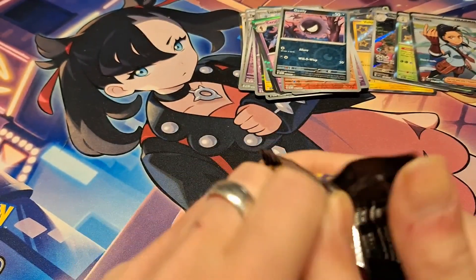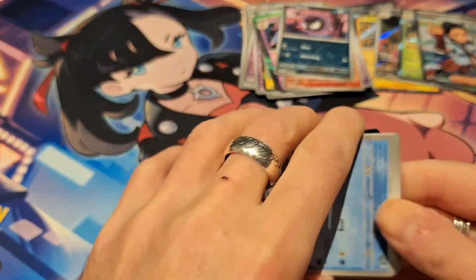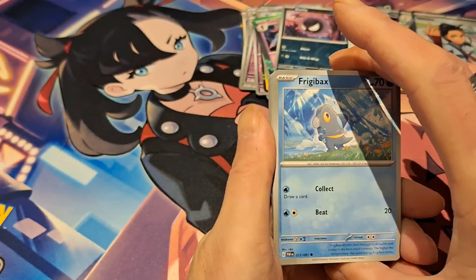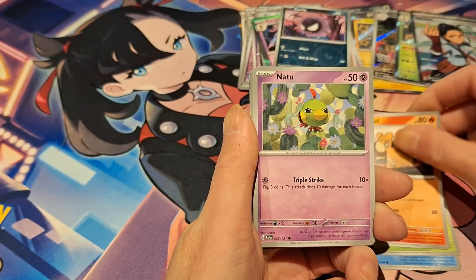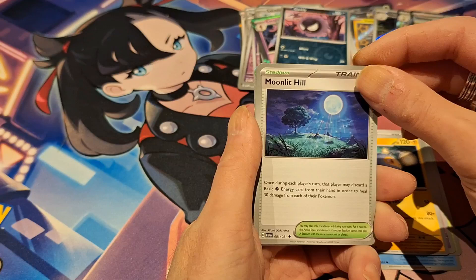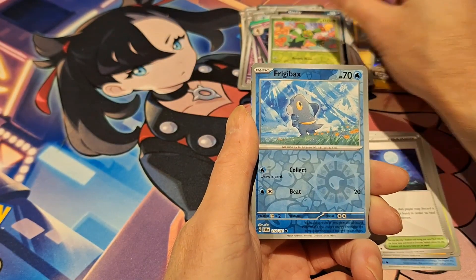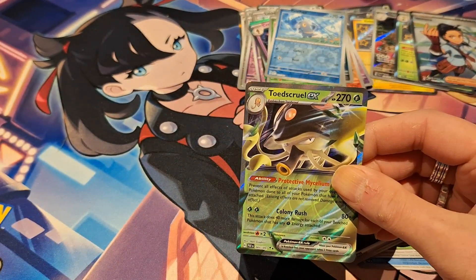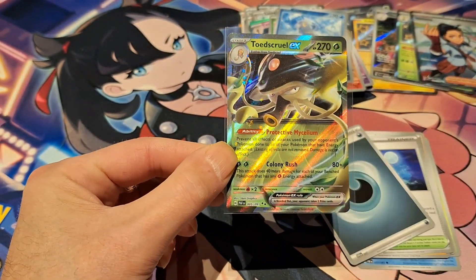Last pack of this video. Here is the code card. Then we have a Friggy Bass, Pine Coat, Nommal, Natu, Artisan, and a Lantern. Moonlit Hill — I haven't seen this one yet. We have a Maractus Reverse, a Friggy Bass Reverse, and a Toadscrewl EX. So we did pull a decent amount of cards out of this set. Thanks for watching and I'll see you in the next video. Bye-bye.